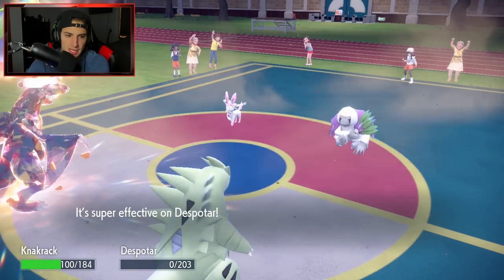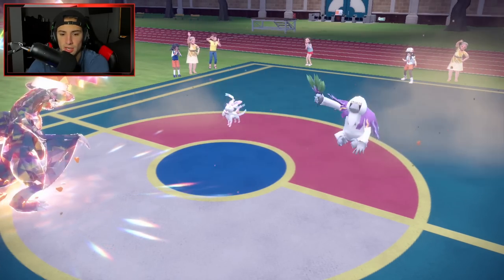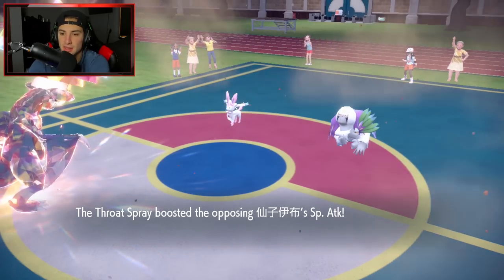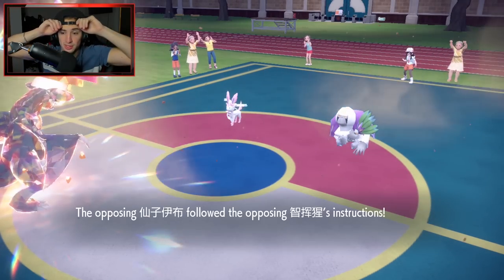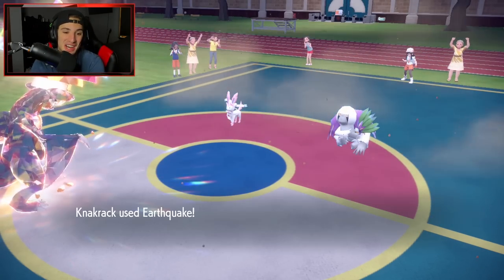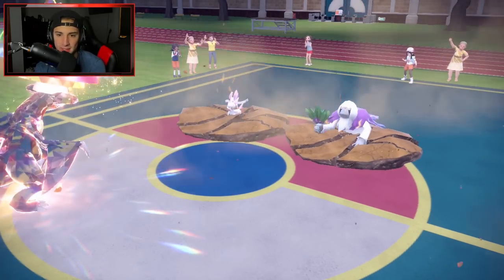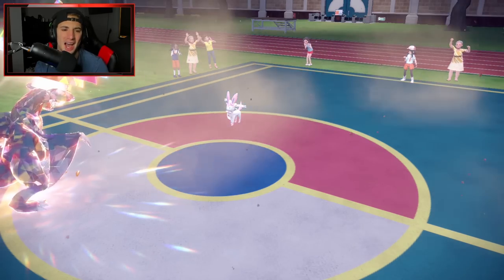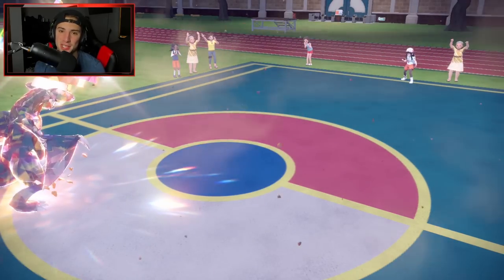I can definitely see a Hyper Voice coming in. If I land this Earthquake it's going to be STAB, Terastallized, plus two from Swords Dance - we can get off some big damage. Then I can start Sucker Punching with Meowscarada since we already got rid of Indeedee. Hyper Voice is gonna fly - I'll eat it with Garchomp. Oranguru goes for Throat Spray and Instruct! Please don't kill me with that plus one boost. Sand Veil! Sand Veil coming in clutch - we dodged it! Double KO - Garchomp takes out both. Sand Veil saved us there; I'm almost positive that Hyper Voice would've KO'd me.